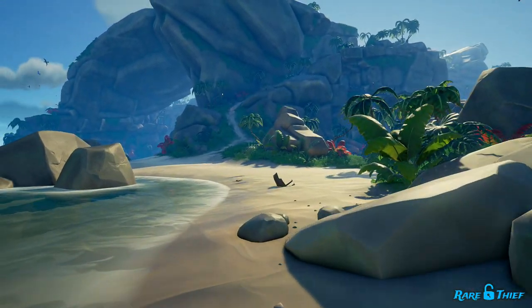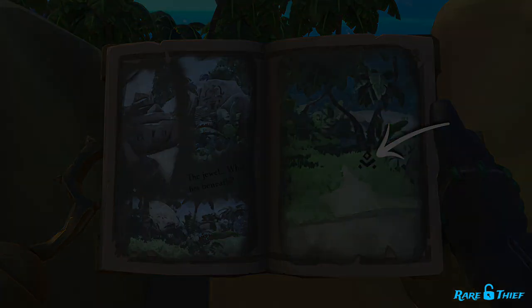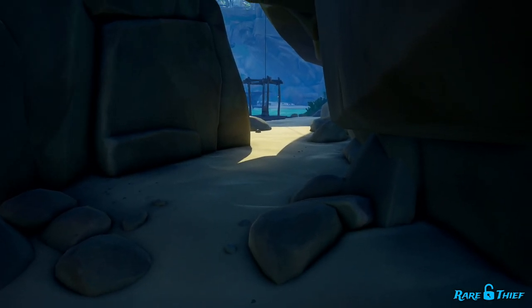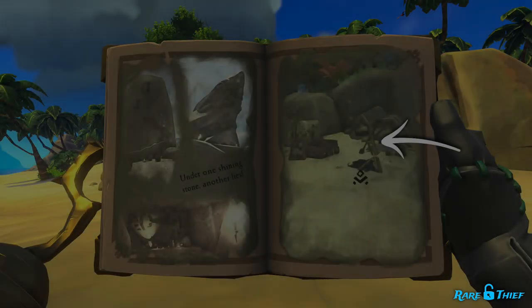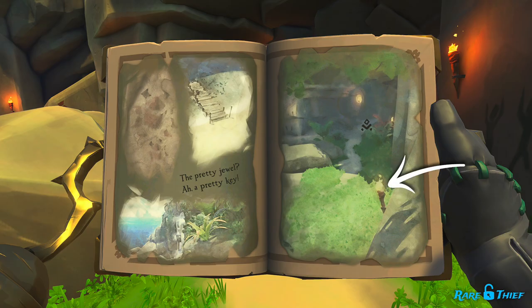Once you've sailed to the proper island, you'll want to turn your attention to the right page of your quest. There you'll find a sketch of a specific location on the island that is likely far less recognizable. The illustration will include a symbol drawn over the spot where you must dig to unearth an ancient chest with a veil stone inside. There are often quite a few little clues sprinkled throughout — keep an eye out for cooking spots, resource barrels, ammo crates, rock paintings, red plants, and any other noteworthy indicators to help you find the dig site.